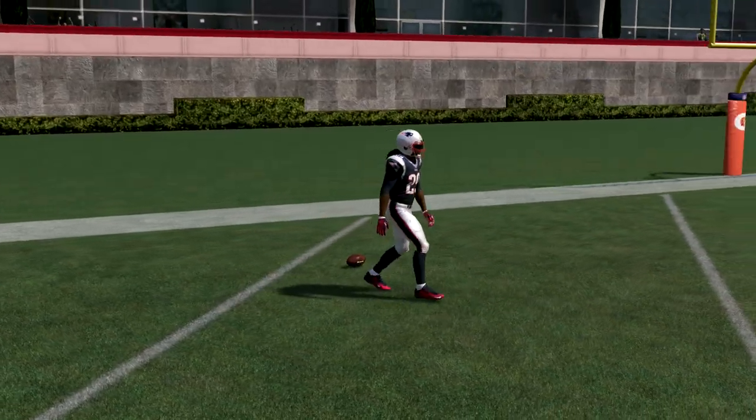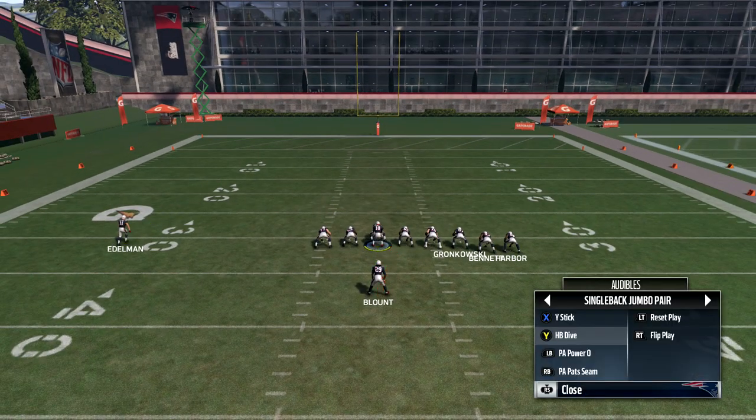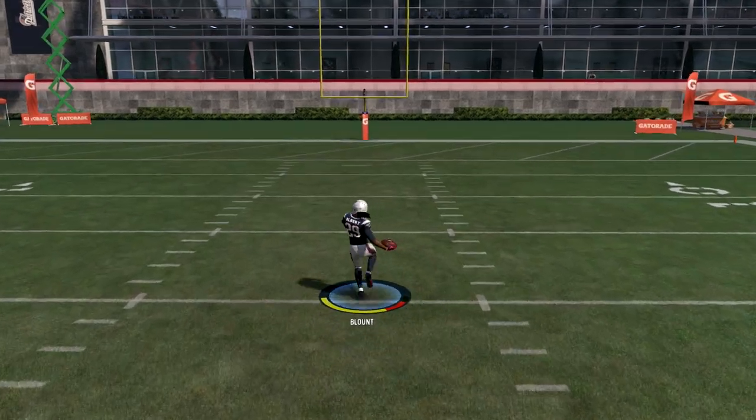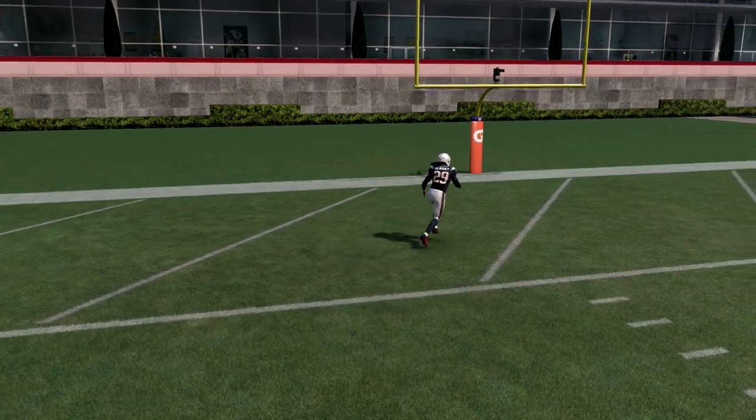If you are on PlayStation, you want to click L2 plus R2 plus X and your guy will be doing some weird moves, as you guys can see LeGarrette Blunt is running into the end zone. But I do not suggest doing this on the 10 yard line — I do it from the 5 yard line because you can get hit and the ball will fumble.